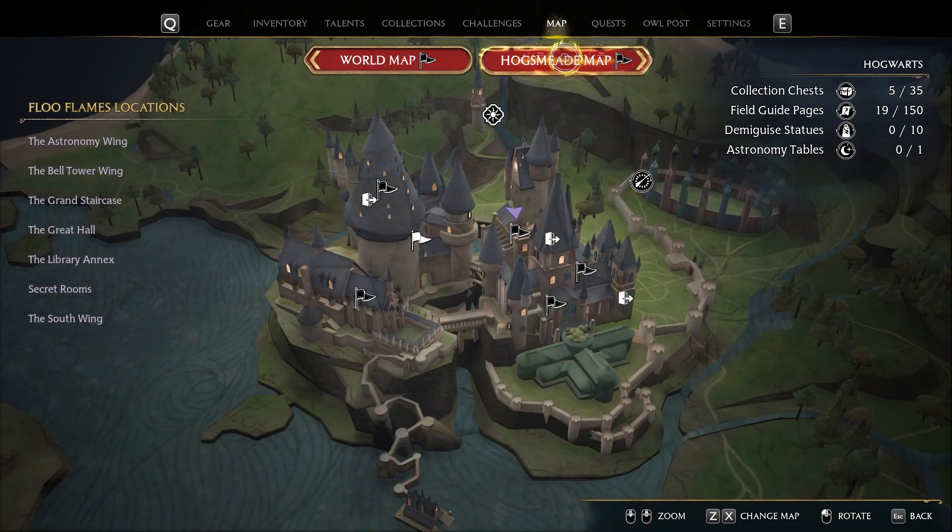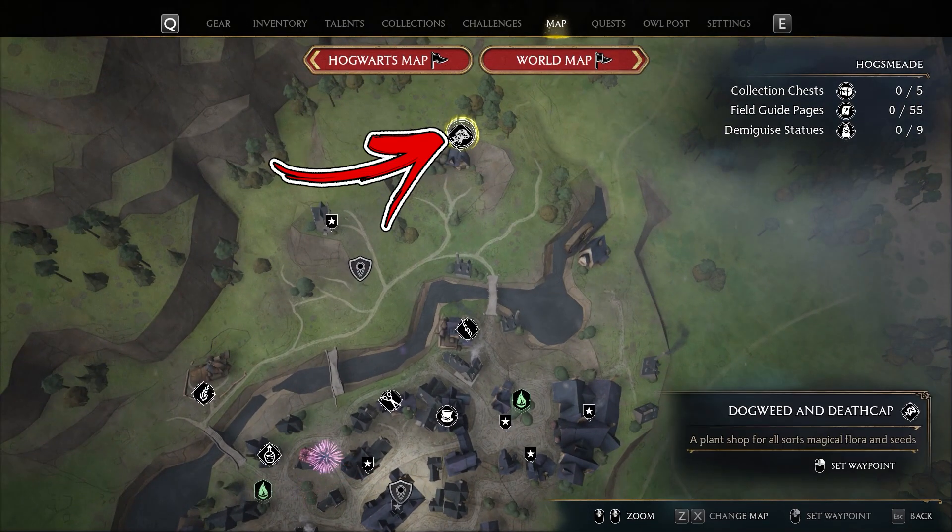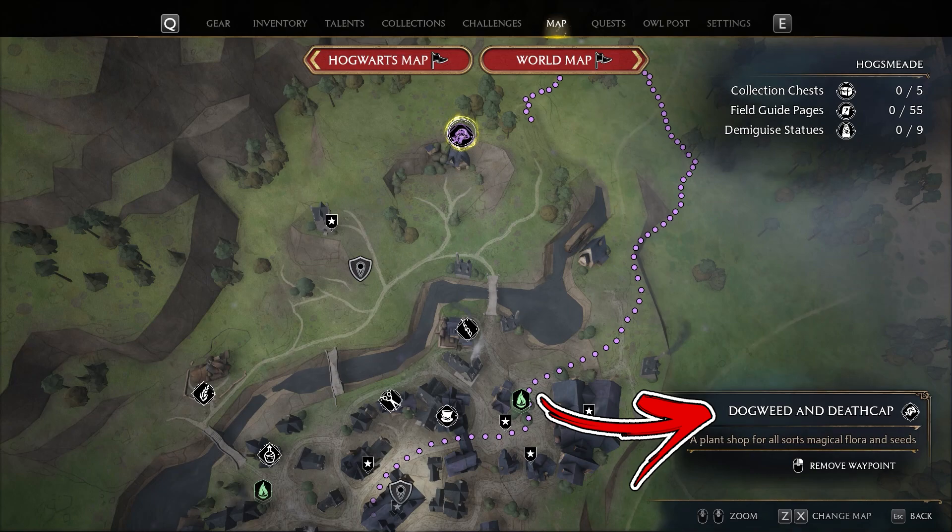To complete it, open the map and enter inside the Hawksmith map. Here you need to move a little bit up to find a shop called Dogweed, and that's where you need to reach.